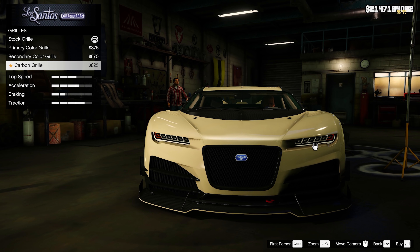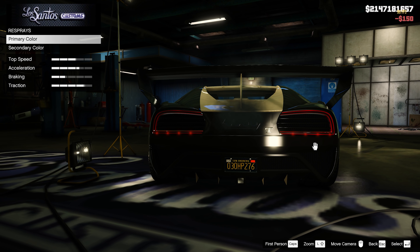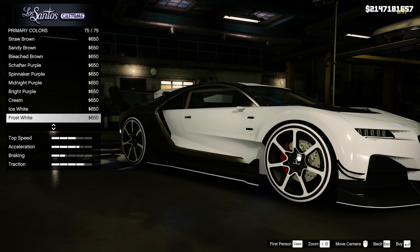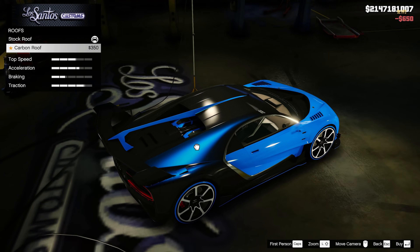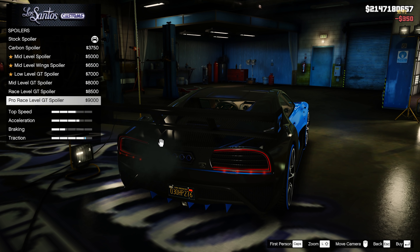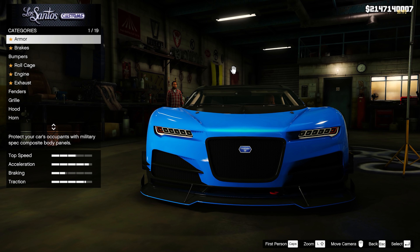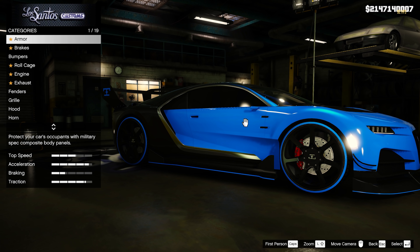Let's take this thing and park it right next to the Adder. Now let's hop into the Nero Custom because we can actually make this thing look awesome — I already know exactly what I want to do to this car. I have to admit the Nero Custom is still one of the most beautiful cars in GTA Online. There isn't a single thing I would change on this car. We're going to go carbon on the grille — look at how much more aggressive this looks compared to the regular Nero. And a frost white looks beautiful matching up with the pure white rims.